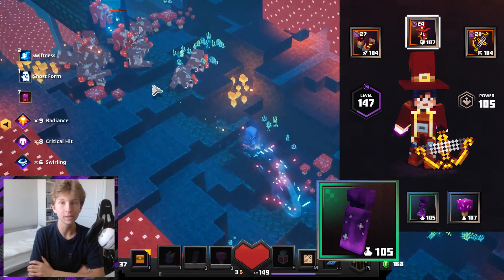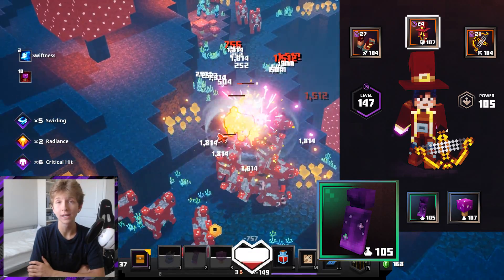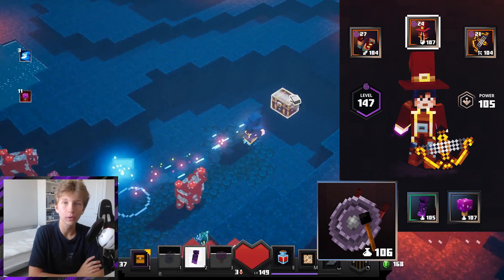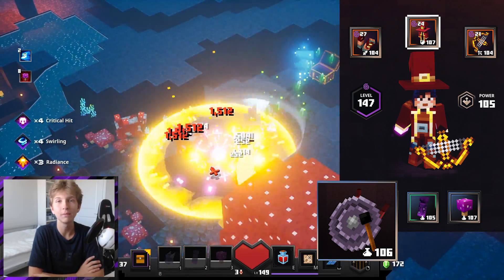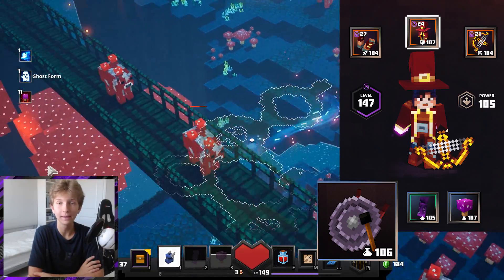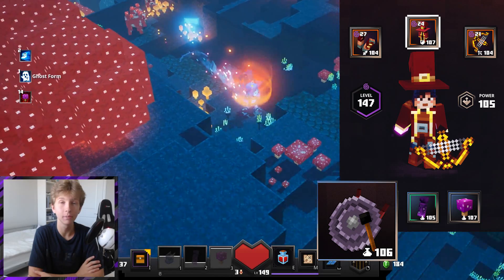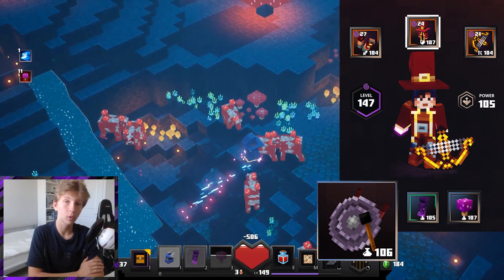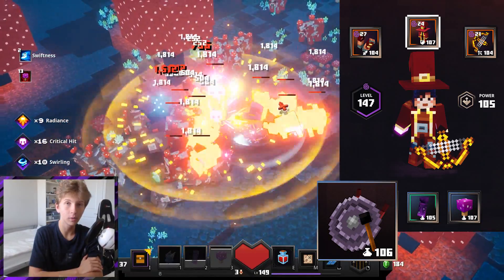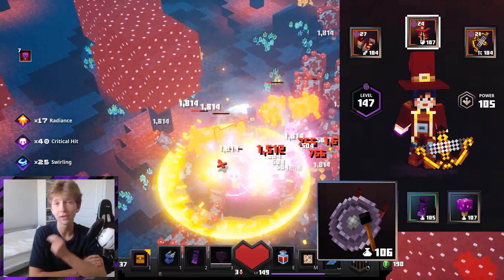Then we have the Ghost Cloak, which also gives you a speed boost but also lets you walk through enemies without collision. So if you are met with a huge pack of mobs that you don't want to fight, you are just able to walk right through them when you use this artifact. Finally, we have the Gong of Weakening — we are going to swap out the Ghost Cloak and put this in that slot whenever we engage in a boss fight. This can literally triple the speed at which you kill a boss. It weakens them and makes you do way more damage. I know it may seem annoying to swap out artifacts, but it's worth it — it will save you a lot of time. You can speed run with the Boots of Swiftness and Ghost Cloak, and then when it's time to fight a boss, just quickly put the Gong of Weakening on.